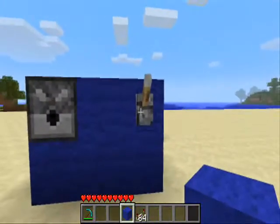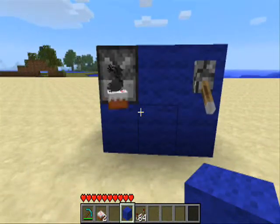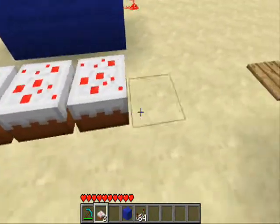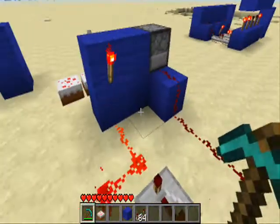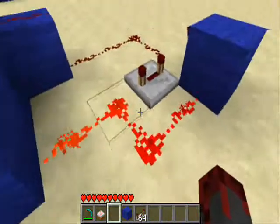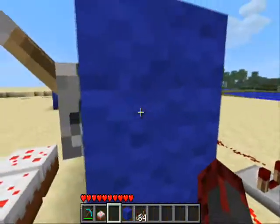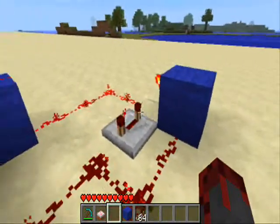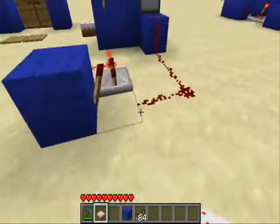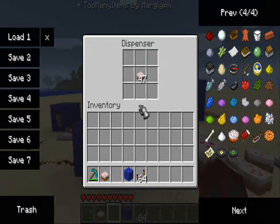Next what we've got is an automatic cake dispenser. When you pull down the lever it automatically dispenses cake, which every house needs obviously. This works by having a pulse - if this torch is on, it cannot activate because it's just a constant power. But as soon as this turns off, it can carry on going around in a loop. You can also take off this signal to a dispenser which just has cake in it.